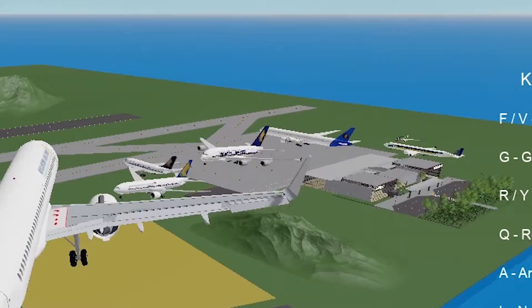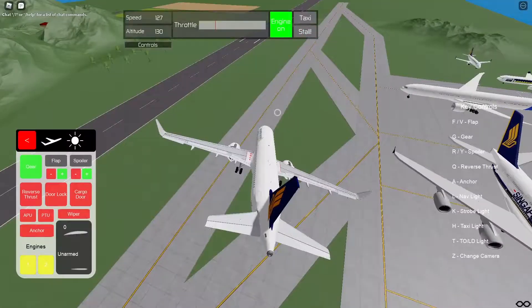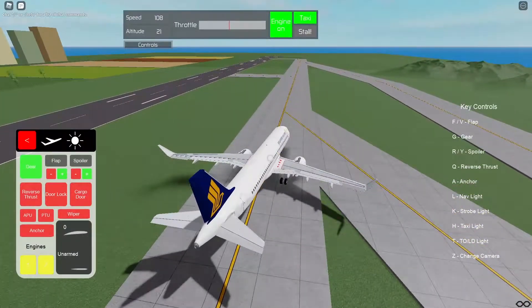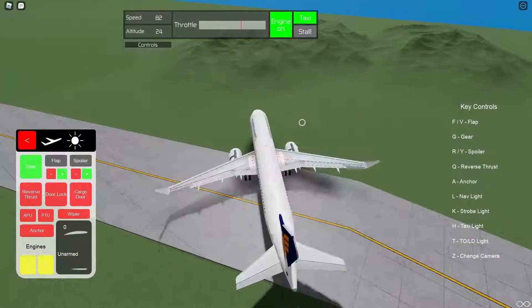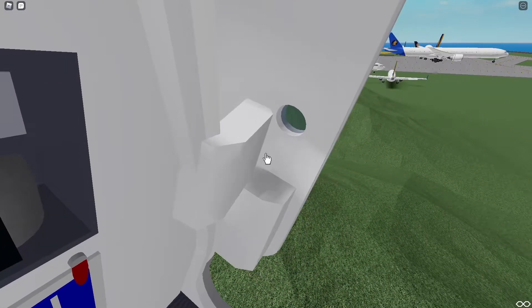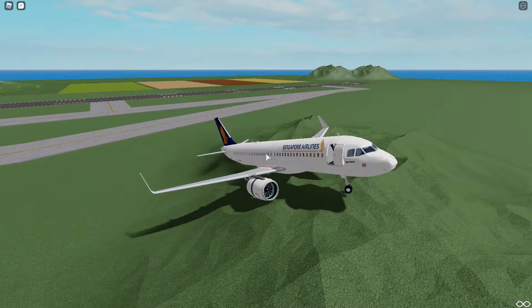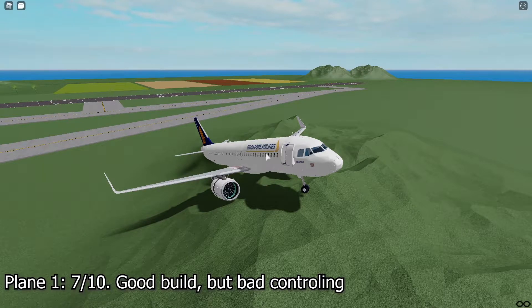We have a lot of planes and I don't know how long this episode is gonna be. I'm not a plane guy by the way, I have no idea what I'm doing. That is the best landing ever — I'm a pilot now! Why are the wipers so fast? I love how all the things are animated, it's just beautiful. I don't know what the name of this plane is but the design is incredible, though the flying is not the best — I will give it a 7 out of 10.